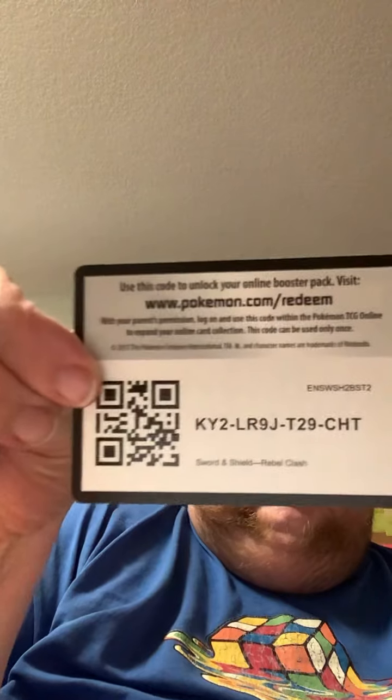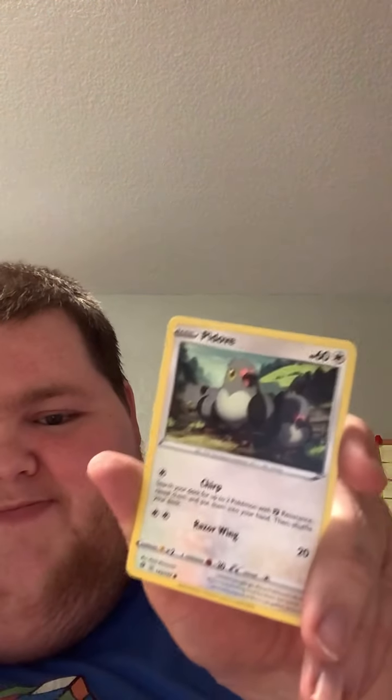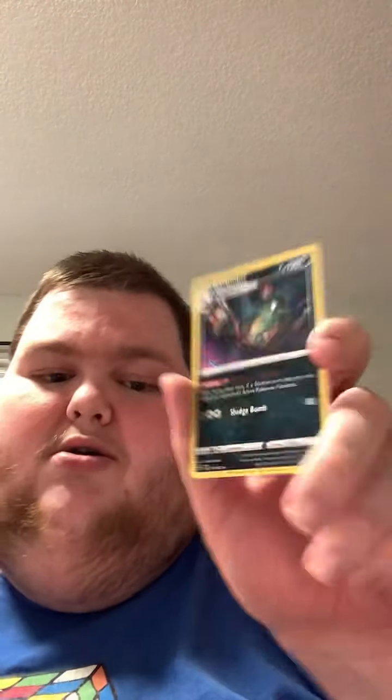Here's the Rebel Clash pack and the code card for the Pokémon Online TCG game. We do the four-card trick — we got a Psychic Energy, Duraludon, Coalossal, and Heatmor. There's Skwovet, Snover, Natu, Trubbish, Pidove, a reverse holo Tranquill, and our rare is a non-holographic Garbodor — not bad.